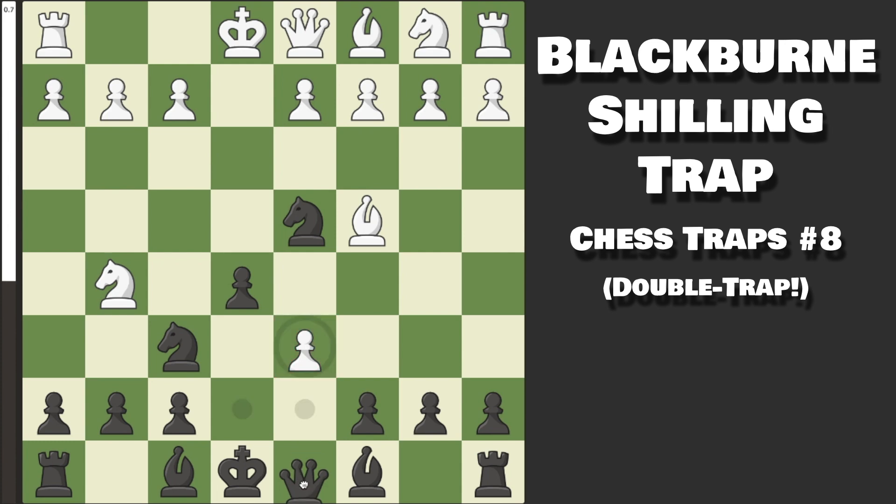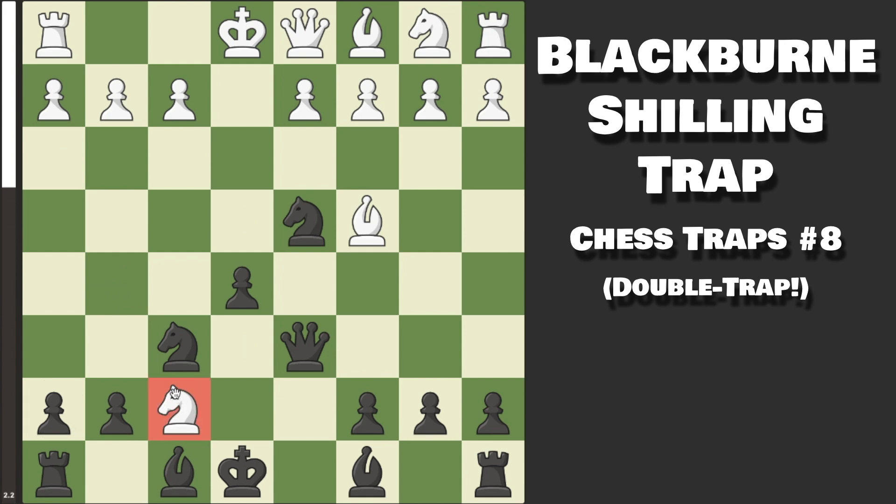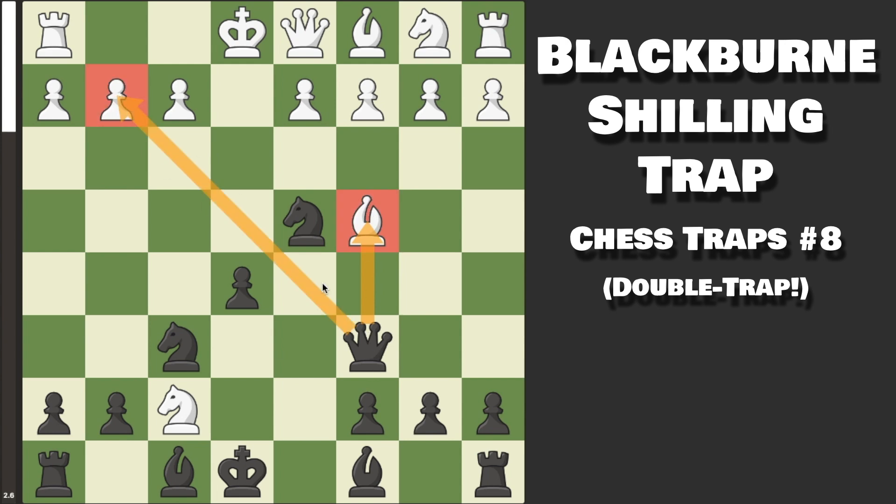After we capture with the Queen, White can be fine if they simply castle and do not capture on F7 with their Knight. But if they do capture on F7 with the Knight, this is actually completely losing for them — because even though they get this fork, our Queen goes over to C6. We attack their Bishop and the G2 pawn, but their Bishop also has to keep the defense of this Knight, which is attacked by our King. They cannot defend everything.